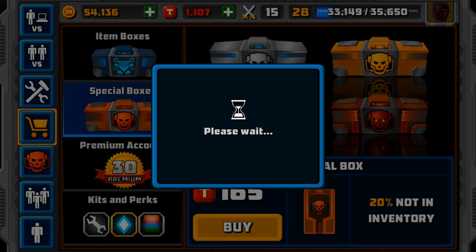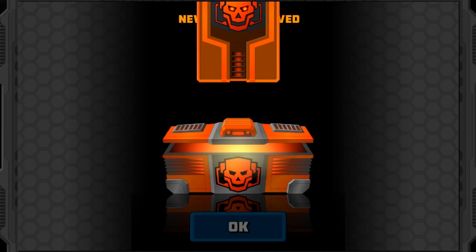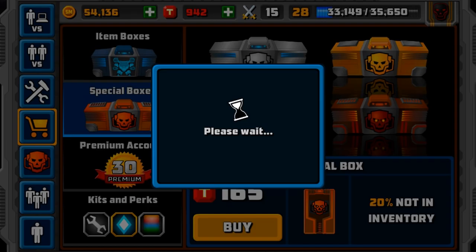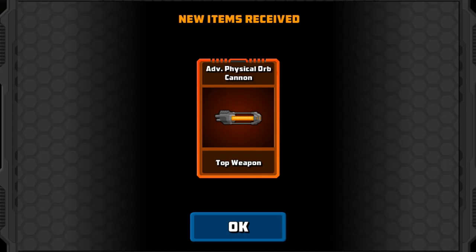Now we're opening Mythicals because they're on offer, but we'll open a couple of Golds as well. Why not? Trying to get things that aren't in my inventory — Metal Bender Mark 1, I've already got that. There's a good 20% chance not to get things you've already got, so it's always good to open these when they're on offer.